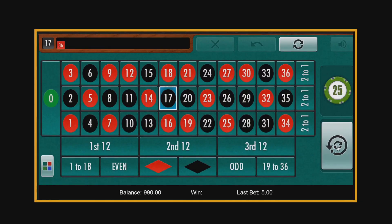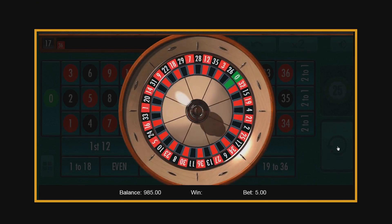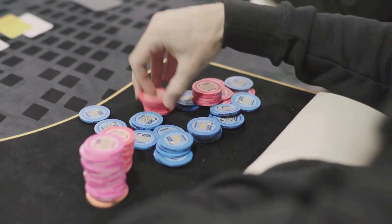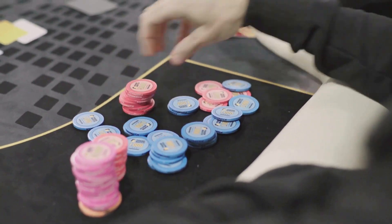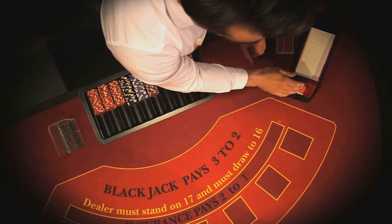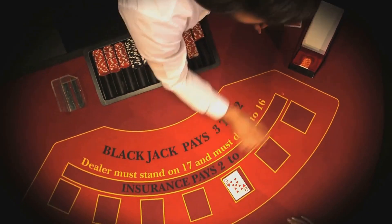You keep doubling up for a predetermined number of wins — usually three — then you reset back to your original bet. The Paroli system is less risky than the Martingale because you're only betting with your winnings, not your original bankroll. But like all betting systems, it doesn't guarantee you'll win every time.